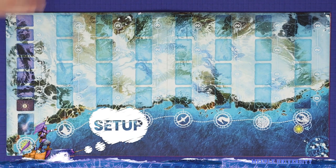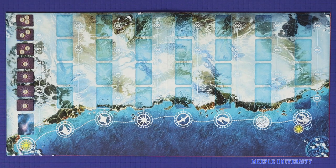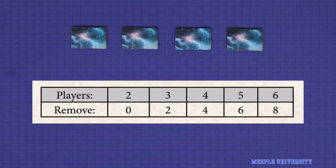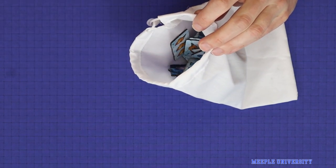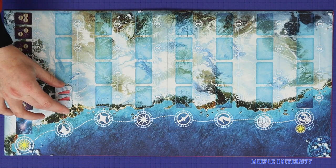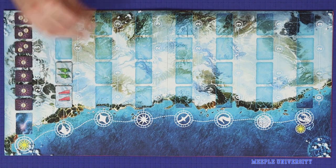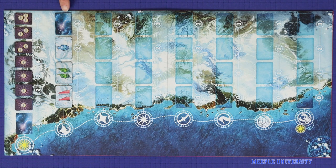To set up, lay the board on the table, and lay out all of the starting pearl tiles in ascending order. Next, set up the resource and storm tiles. Remove a number of storm tiles from the game based on your player count from the table. Then place all remaining storm tiles plus all the resource tiles into the cloth bag, and randomly fill up all of the port spaces on the board with tiles drawn from the bag. If during setup you draw a storm tile, return it to the bag and replace it with another tile.